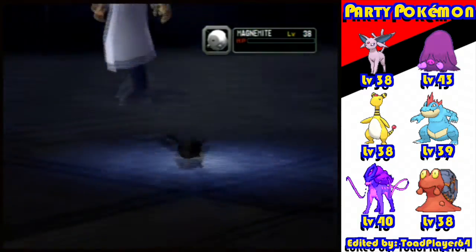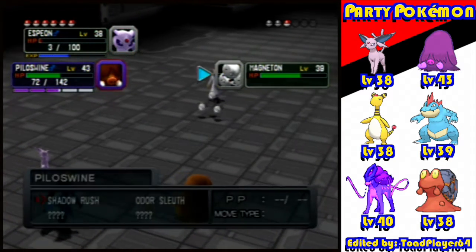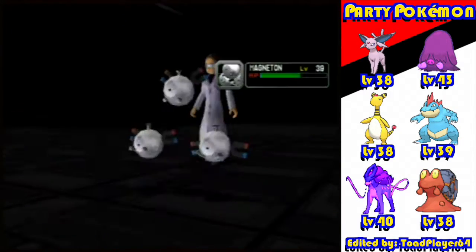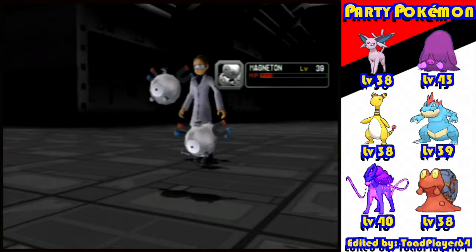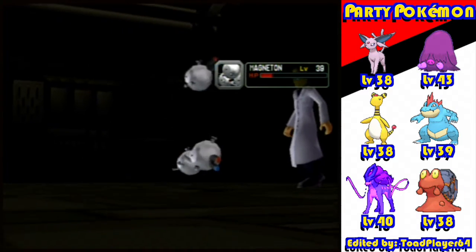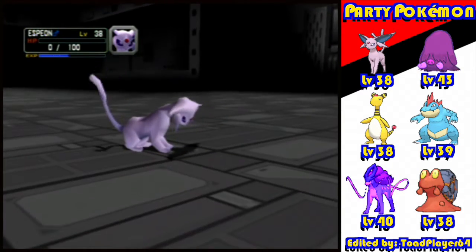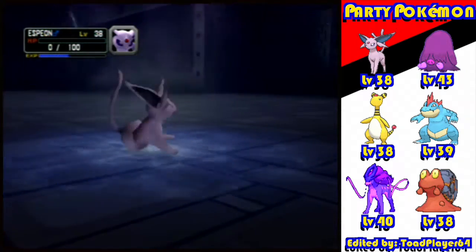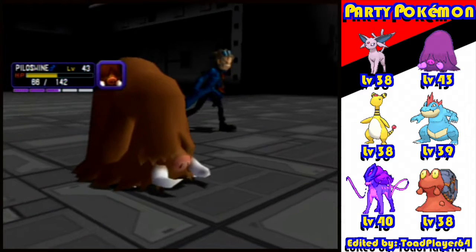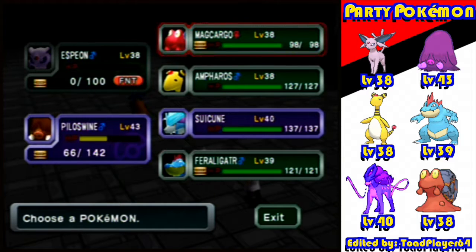Off screen I totally forgot - sometimes when I use Paul Swine I give it the Soft Sand when I know it has Dig, but other times I give it the Quick Claw, which we got in our Gate Village. Since Paul Swine's not exactly the fastest, both pokemon are hit with Swift. Since McCargo is actually considerably slower, I might give the Quick Claw to him instead.